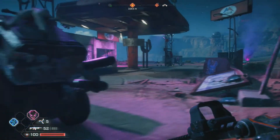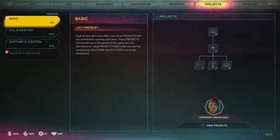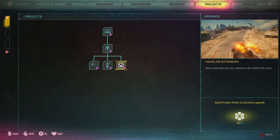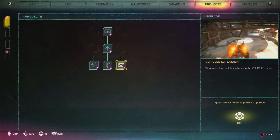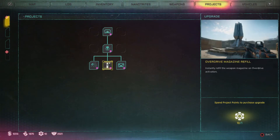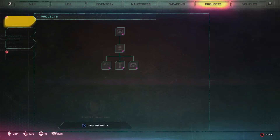One big thing you actually need is to go into your projects first to make sure you have something unlocked, which is going to be under 'lilies' and then 'basics.' If you go all the way down to the bottom right-hand corner, you're going to see 'store more than just starter vehicles in the vehicles menu.' You need to have this one unlocked. Generally, what I recommend is to unlock everything in that section.